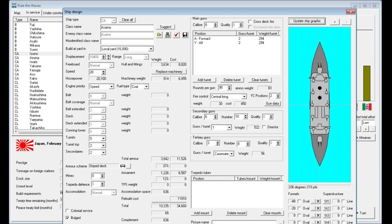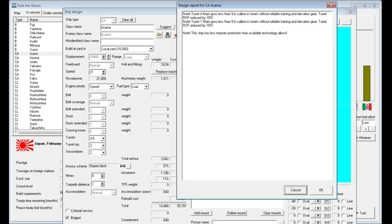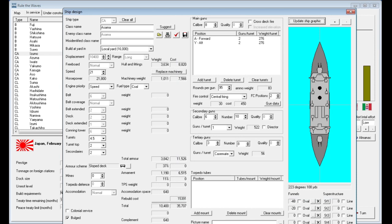We'll add some additional rounds, maybe drop five rounds to free up weight, and bump the speed up by a knot. So we increase the speed by a knot, shift the secondary guns into single turrets, bring the turret armor down by half a percent, and add a bulged torpedo defense. Let's go ahead and save that redesign — we'll name it Rebuild Design 1905.